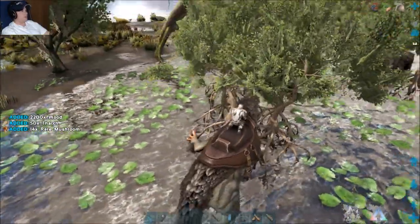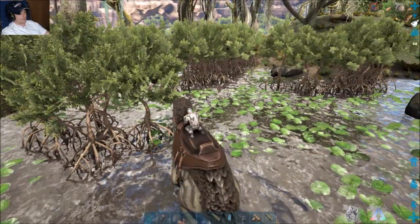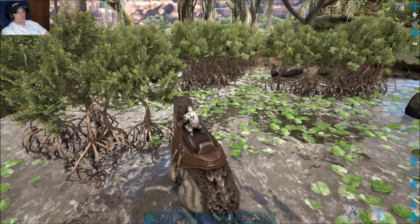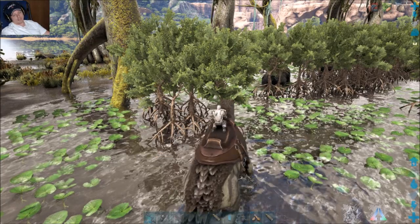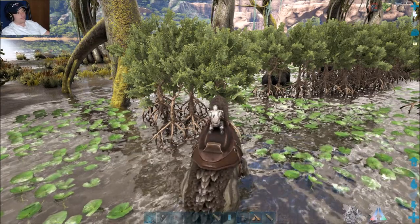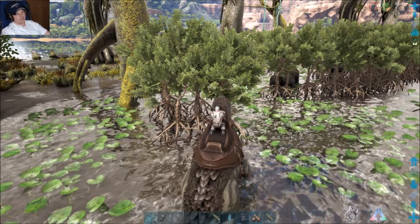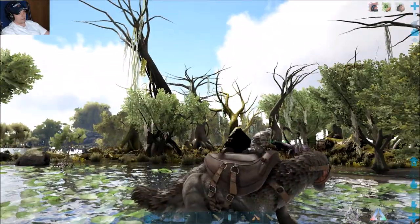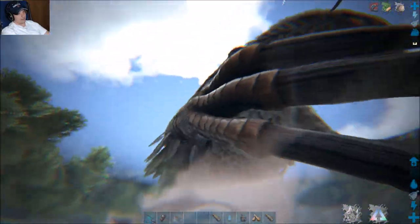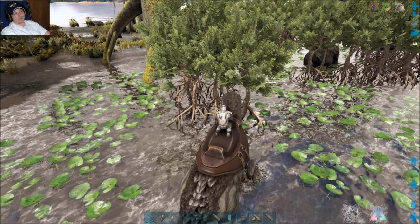One thing to note is that the Therizinosaurus has three attacks. The 'C' attack is for getting berries out of plants. Left click on the mouse (on PC) is its primary attack — that's what you hit trees with to get mushrooms out. The secondary action, which looks pretty gross, is for collecting fiber, flowers, and stuff like that.